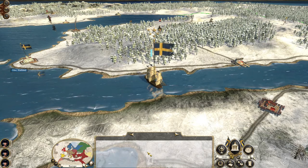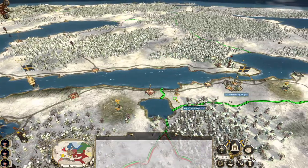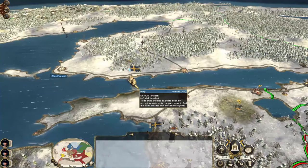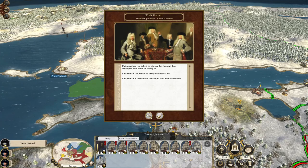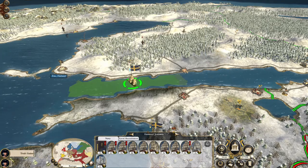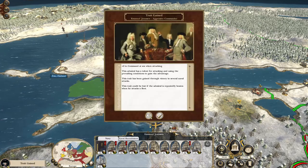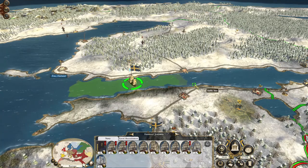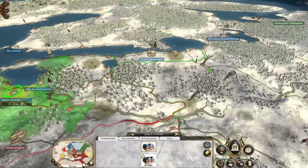We got rid of the Hanover army - that was so important, it was well worth it. Trey gained Great Admiral - yeah, this man has the talent to win sea battles: plus one to morale and plus two to command at sea when attacking. That does feel jolly good.